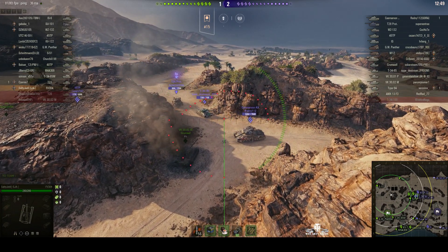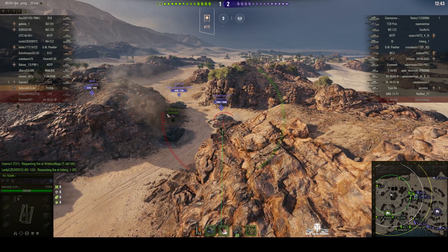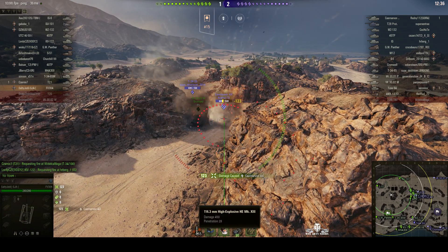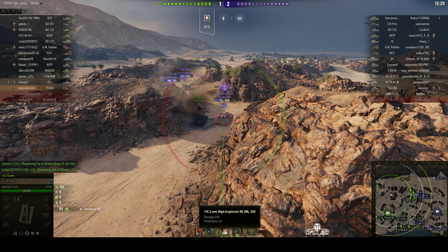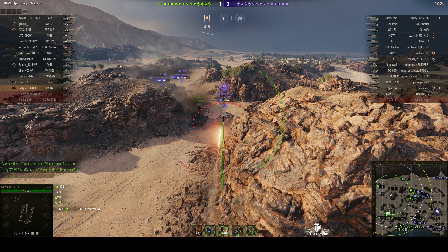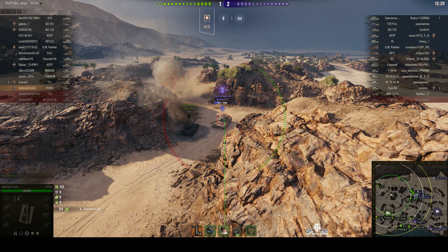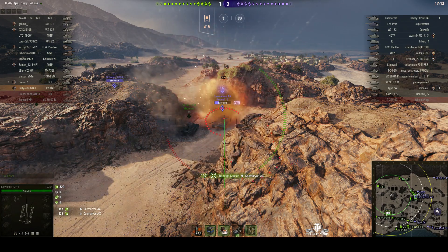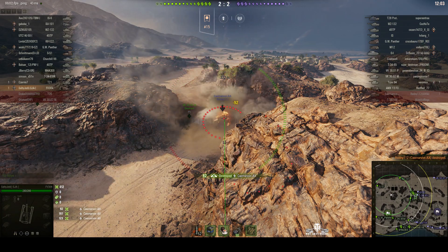Going after the Action 10 again — or no, going for the T-34-85. All close. Unfortunately the Burt doesn't have a very big splash radius. It's got a 114.3mm gun, a 4.5 inch, that can do 450 alpha damage on a penetration of 28mm. He did get a hit on the Carnarvon for 123 — that bounced off the armour! But then: critical hit! 197 damage and a critical hit as well. Almost reloaded, and he kills the Carnarvon Action 10.